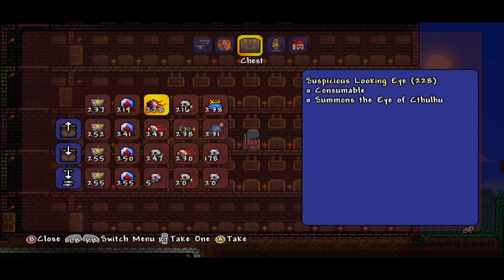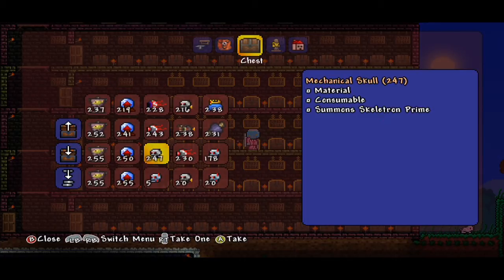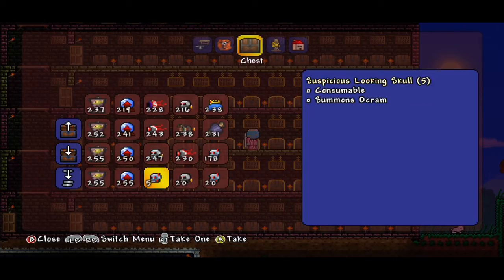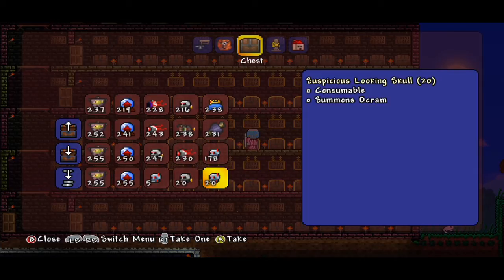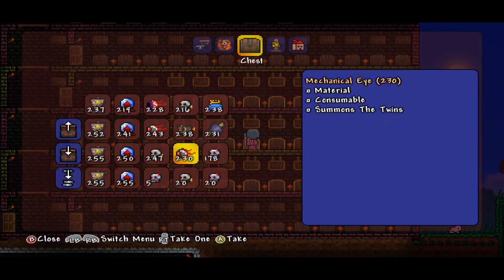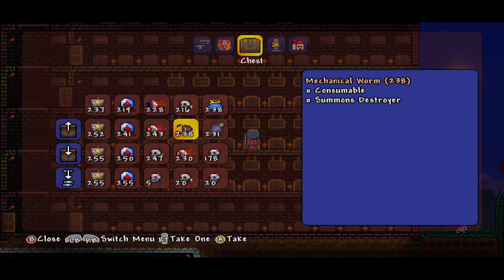We also have the Eye of Cthulhu summon item, which looks amazing. We have the Mechanical Eye, which summons the Twins — if you've never fought them, don't. That's my advice. If you refuse to listen, make sure you have a boatload of friends available because they are insanely hard. We also have the Mechanical Skull which summons Skeletron Prime.